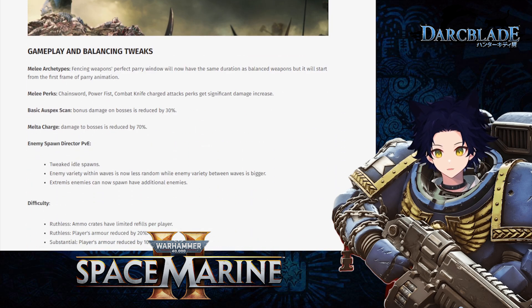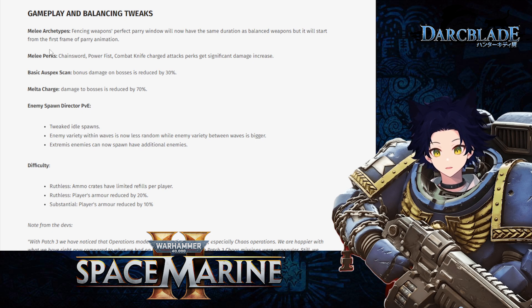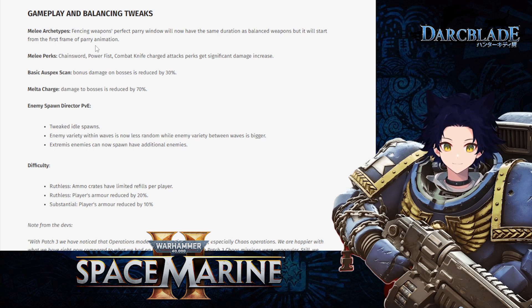Moving on to gameplay and balance tweaks. For melee archetypes, fencing weapons: the perfect parry window will now have the same duration as balanced weapons, but it will start from the first frame of the parry animation. So whilst fencing weapons will still be easier to parry with, they're not going to be as powerful as before. I don't think this will influence many players greatly, as most have gotten used to the parry mechanics and should still be able to perform adequately.